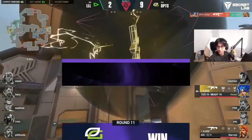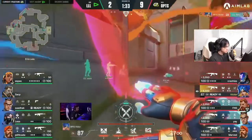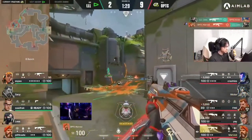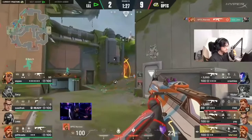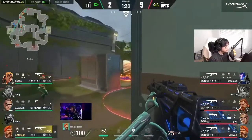Loud put everything they can into this round, investing in all — and that stun is so good. Victor coming through, the flash and the follow-up from marv trading it out — aspas has no choice but to run for the hills. They're gonna have to dig deep to come up with a third round.